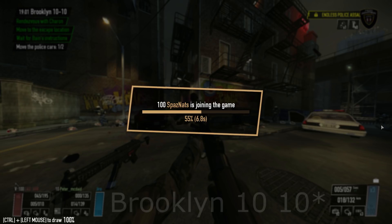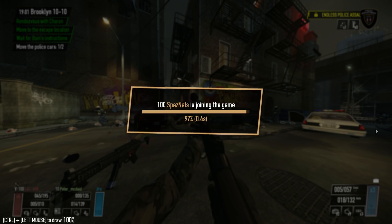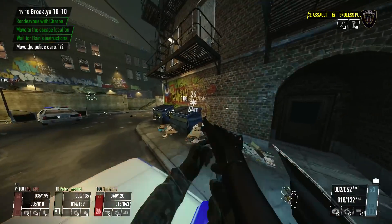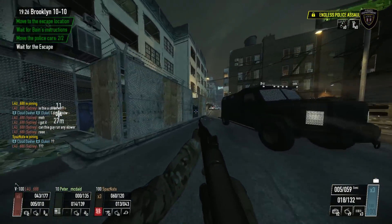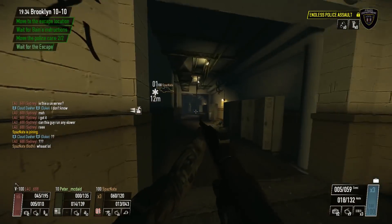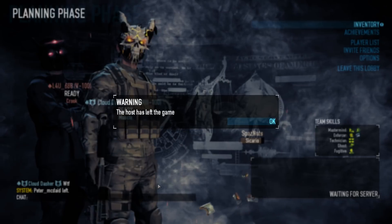I actually have two glitches on Brooklyn Bank. First off was this one — I was just helping some new players and then out of nowhere this guy joins and immediately dies. He's way back in the elevator where you're supposed to go down. I'm assuming maybe he didn't zipline and just fell. I mean I couldn't get to him because he was on top of the elevator, but I tried. And then the game just decided to end — I'm guessing the host terminated the contract.